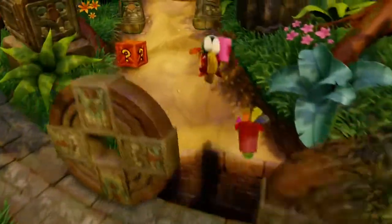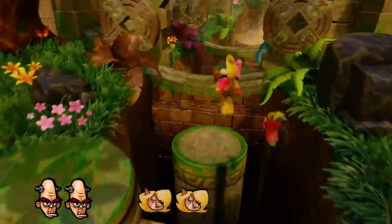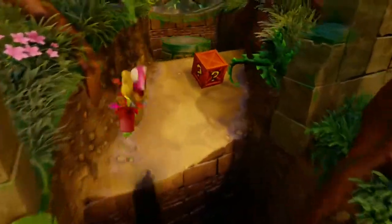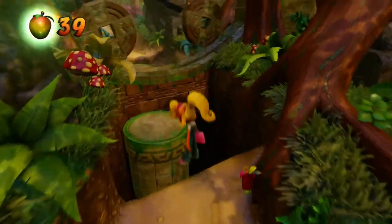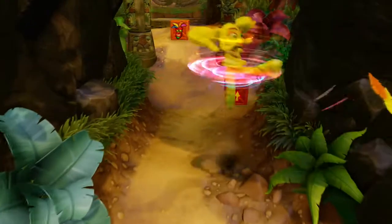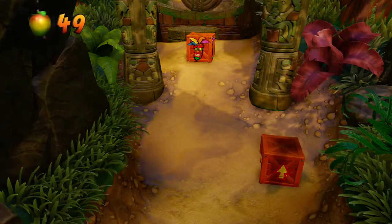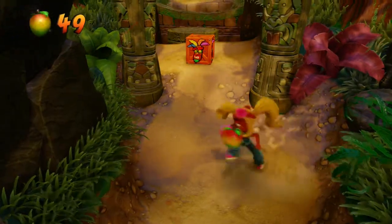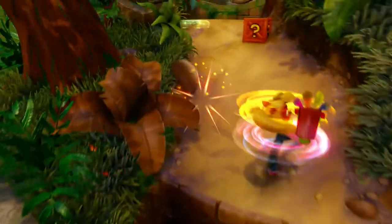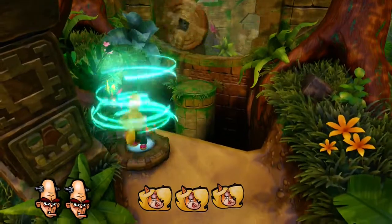I don't know where the third Brio head is — might be here? Or maybe we need the blue gem to get to it. As you guys can see, Coco is exactly the same as Crash — same mechanics. Alright, so here's the Tana bonus round. We can head in there.